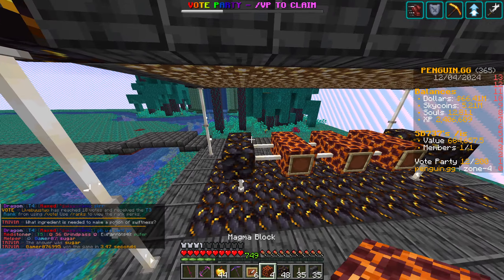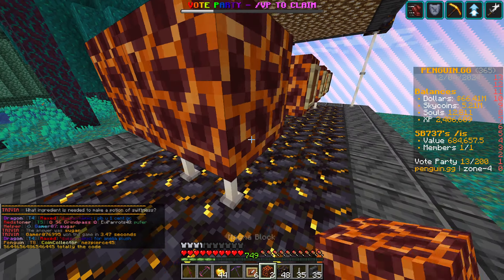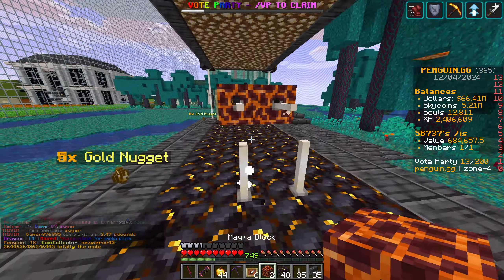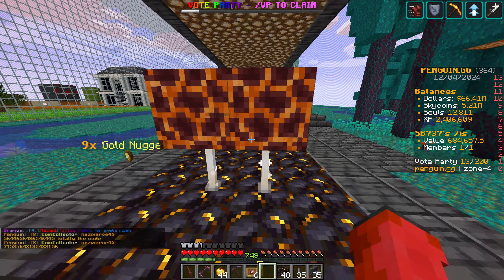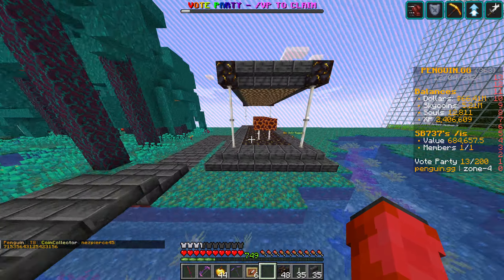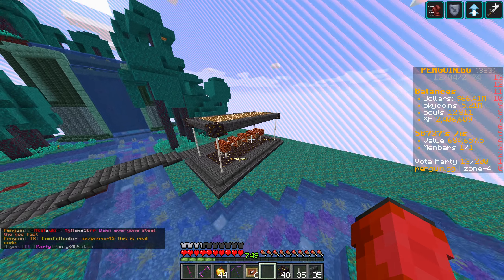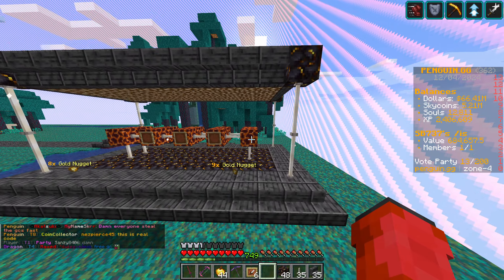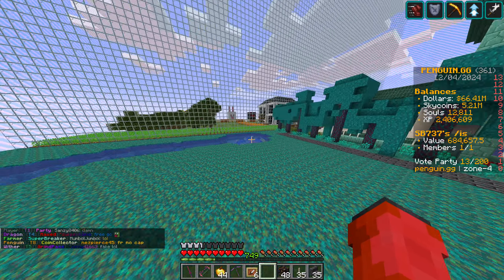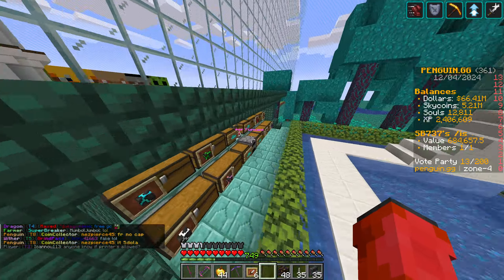I might actually switch these two blocks just so that it's the same. Let's have the three in the middle like that. Basically what I want to do is get some item frames and just put them along the side — nothing major, nothing too special.